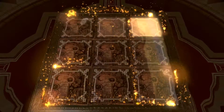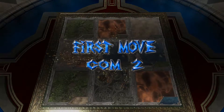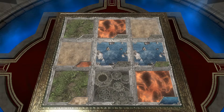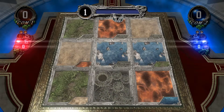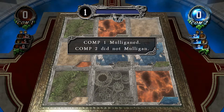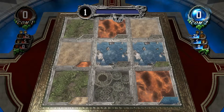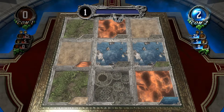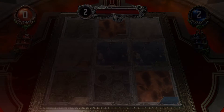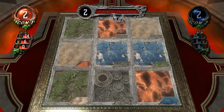Open field. First move, Computer 2. Draw card. Begin duel. Computer 2. Mana chart. Computer 1. Draw card. And welcome to round 2. Mana chart. This clash of bioliths.